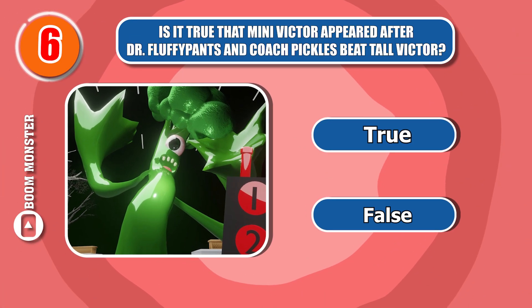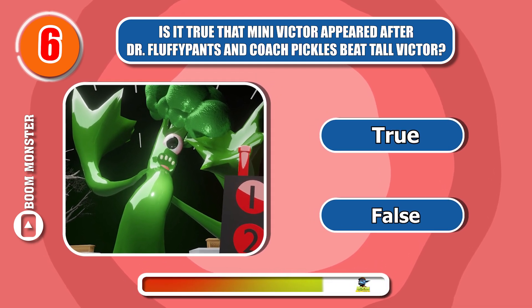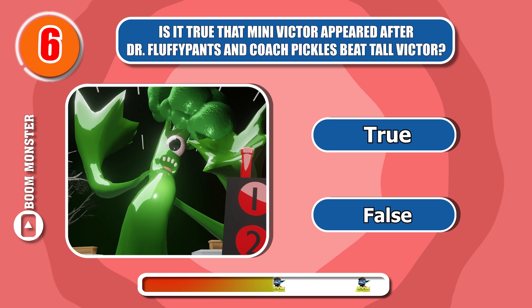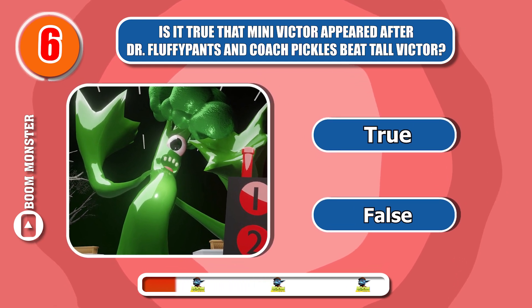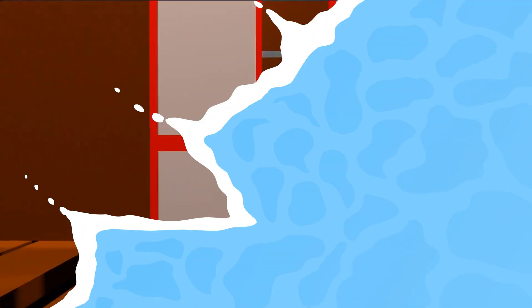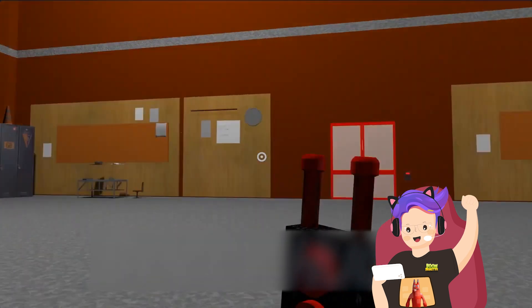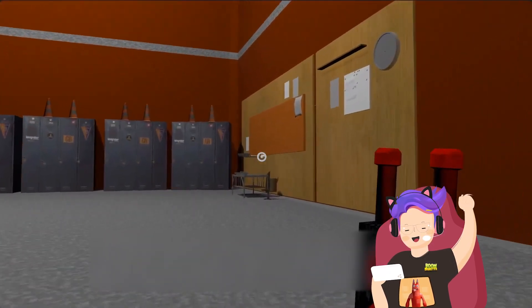Round 6. Is it true that Mini Victor appeared after Dr. Fluffypants and Coach Pickles beat Tall Victor? Yep, it's true! Hi, look for a farm. This is a little Victor. I found him at the place with Tall Victor.